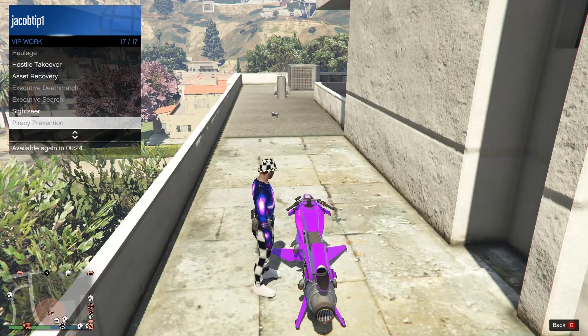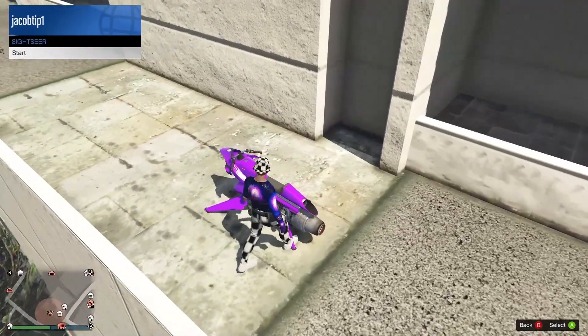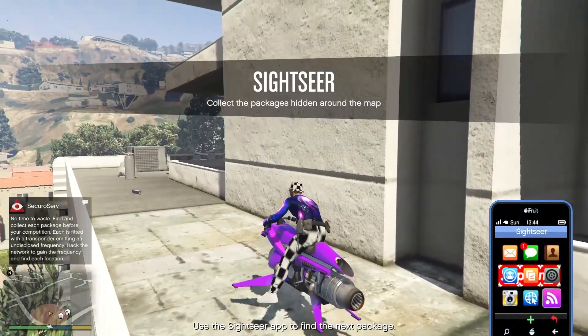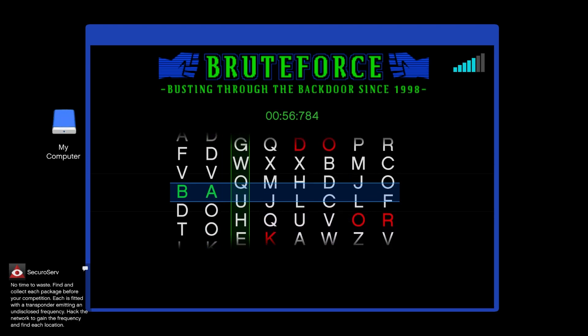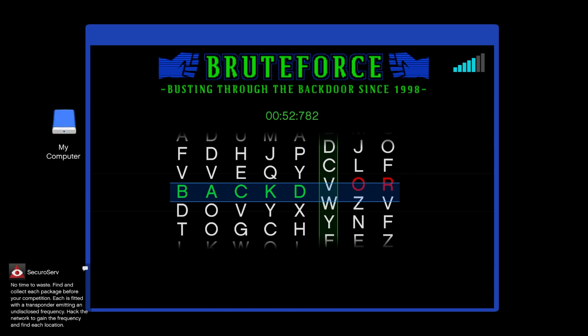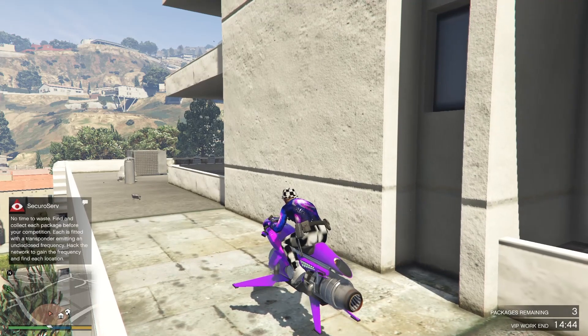So the next VIP work you're going to want to do is going to be the sightseer. As you have a cooldown on the headhunter, you just want to do the sightseer while you wait for the headhunter cooldown. In the sightseer work all you have to do is three hacking things on your phone and you have to pick up three packages, so you do one hack and then pick up one package. The hacks are really simple and it's just about the timing.